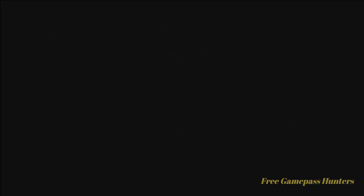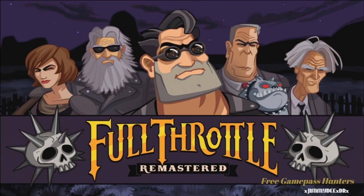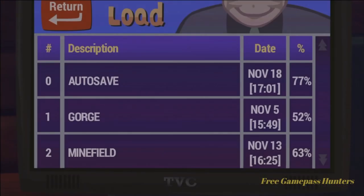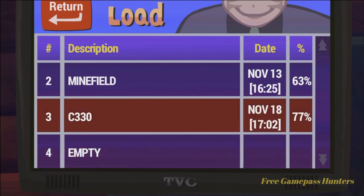We can tap our A button, just like always. Skip over these few credits here and then press A to start. Then load up our game. We left off on C330 the other day guys.